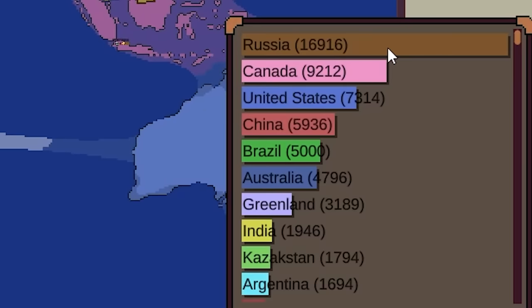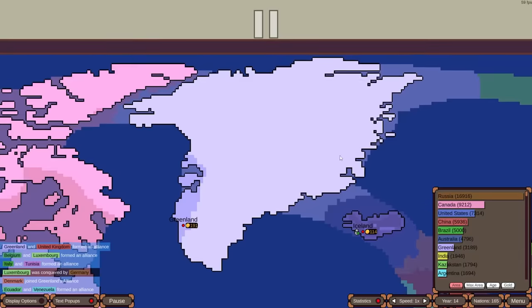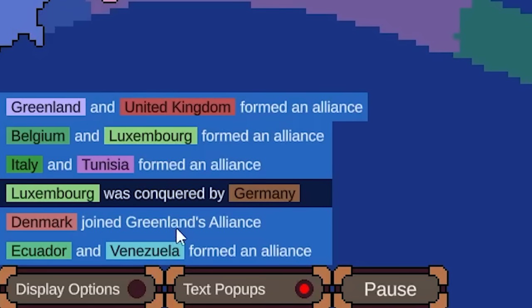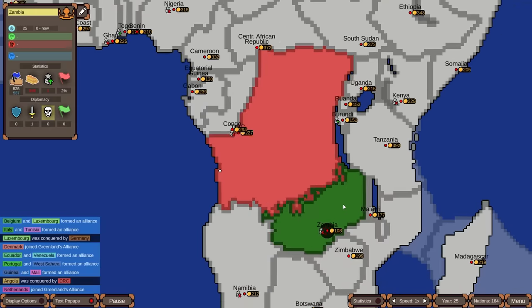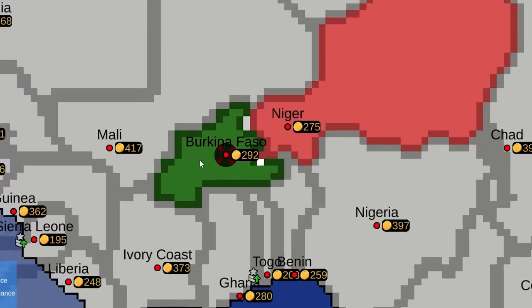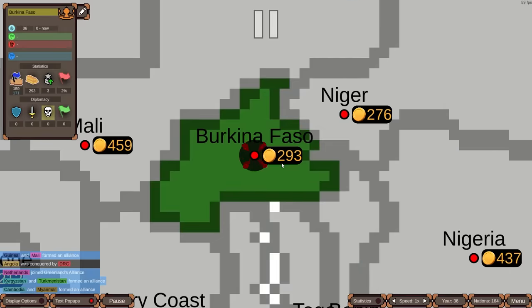Russia is the biggest country on Earth and looks even bigger here — way out ahead of Canada, likely because Canada gets compressed on the flat map. Greenland, technically under Danish control, is in sixth place. Denmark joined the Greenland alliance. The DRC is fighting Zambia and has pushed in, but Uganda has come to Zambia's aid. Nigeria is fighting Burkina Faso — Burkina Faso's capital is close, but they peaced out.